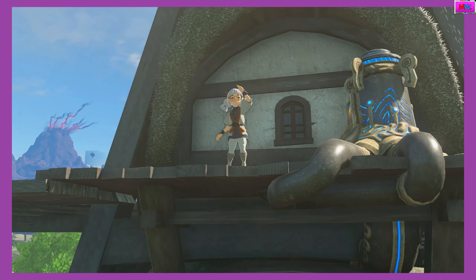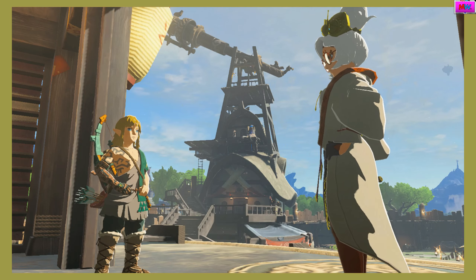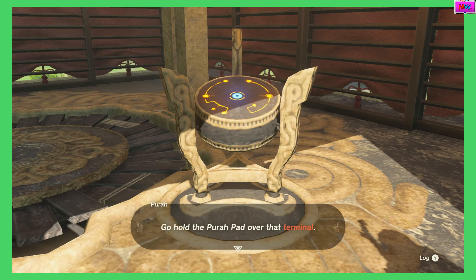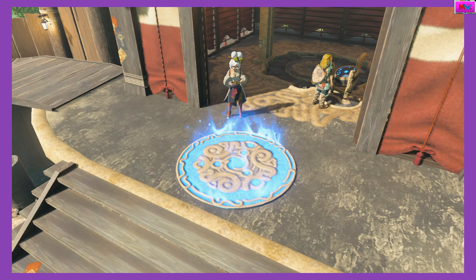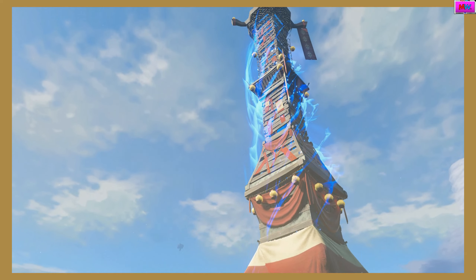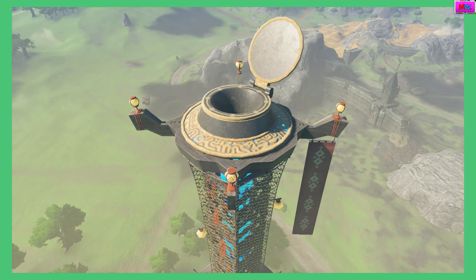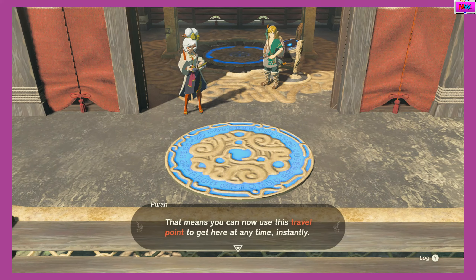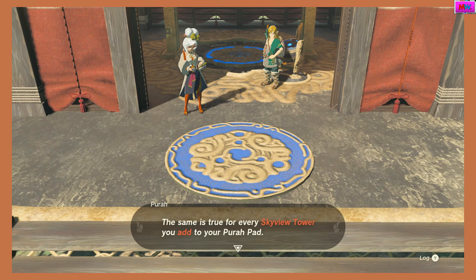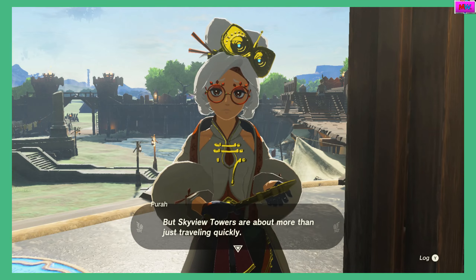Look at that big firework it just shot out — er, firework of light. All the Skyview towers have now been activated. Okay Link, your turn. Go hold the Purah Pad over that terminal — that will show you the way. And now we can teleport here. Oh, look at that. It's all blue now. The Skyview tower is now active on your map. That means you can use this travel point to get here at any time instantly. The same is true for every Skyview tower you add to your Purah Pad. Impressive, right?